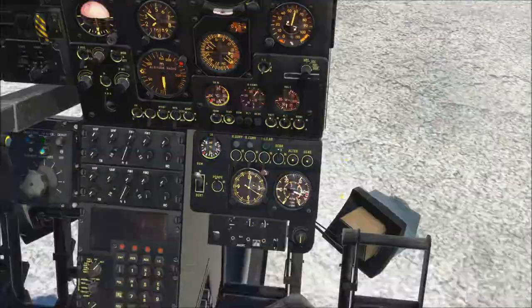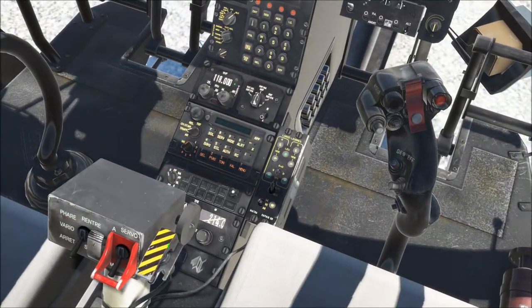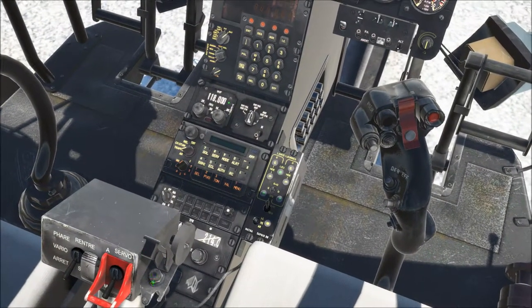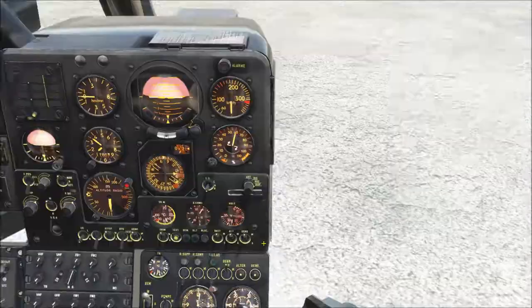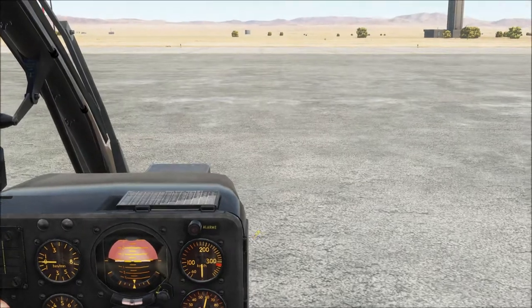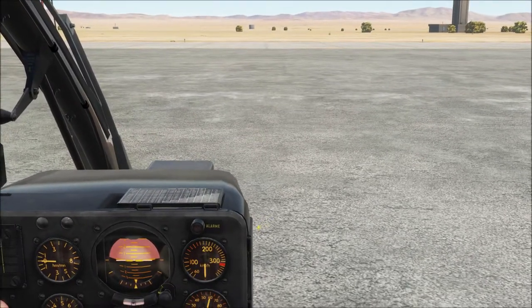Switch back to the pilot position and flip up the cover for the flare dispense switch, so you can just key map the flare dispense button.